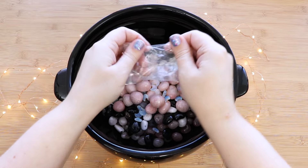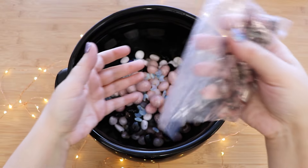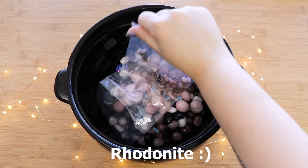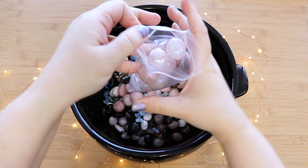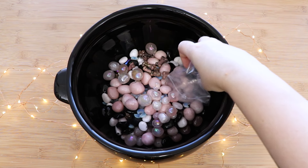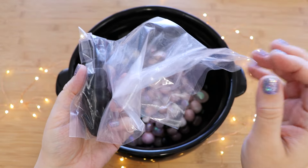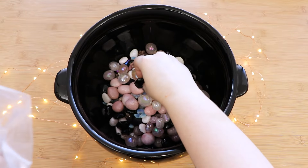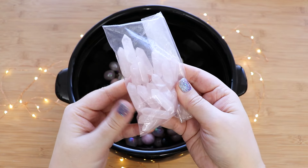Need the light of the moon for our spells, am I right? And what's a love potion without some bones? Got some aura rose quartz tumbles. Got some super cute black obsidian witch hats. And some mini double terminated points in rose quartz.